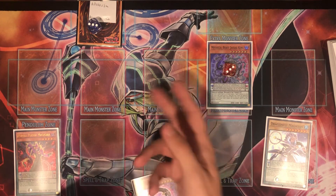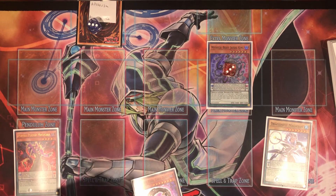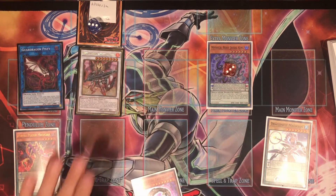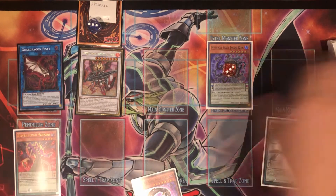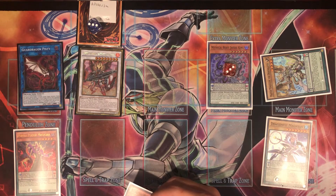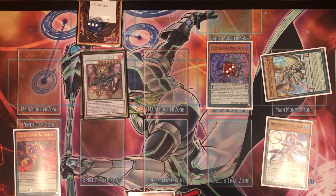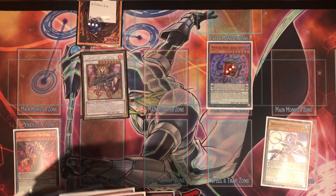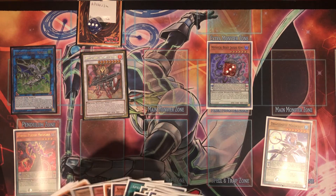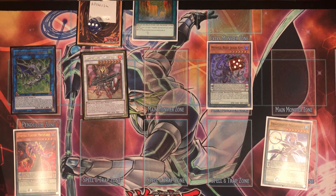Against certain matchups — like in game two or three knowing they're playing very few spells — you could go straight to LP here and bring out Sloth, like against Orcust where Sekka's at one. Assuming we don't know, we go into Pisty and bring back Ignister. Ignister's effect activates and brings out Master Pendulum from the main deck. Then I go into Romulus, which gets us Dragon Ravine as the field spell. We immediately activate Dragon Ravine.